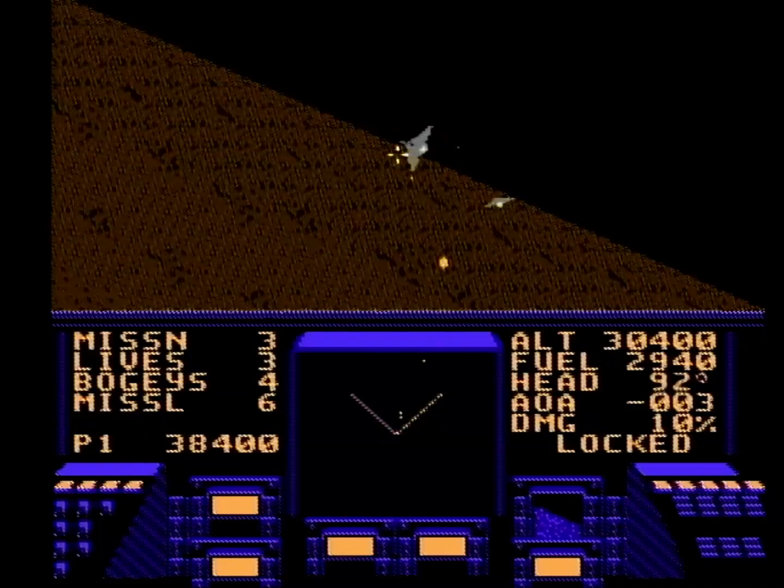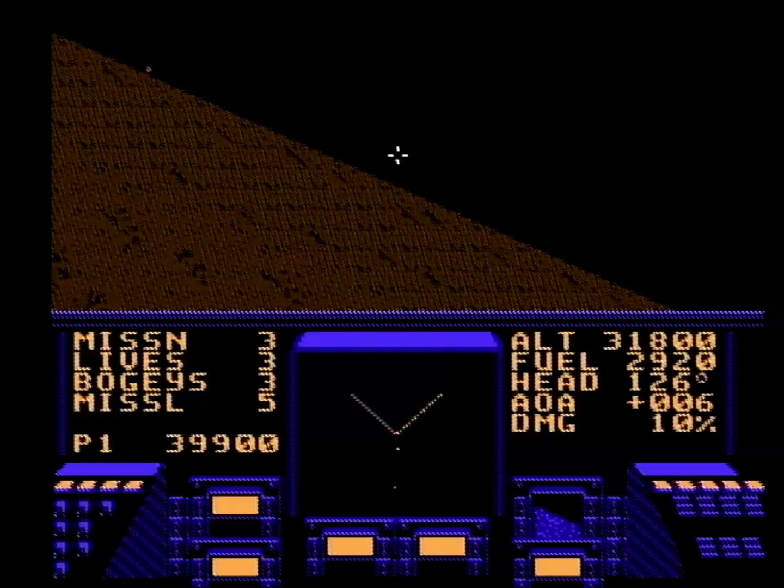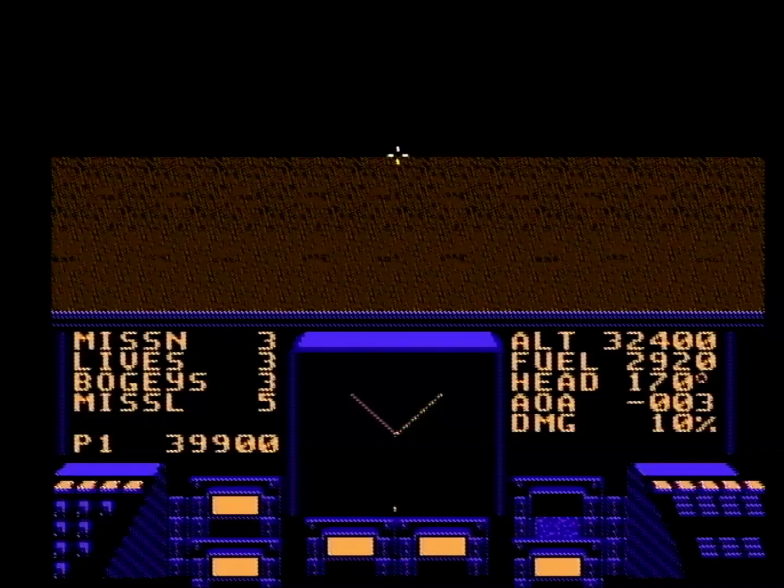Enemy planes will fly towards you from a distance and you have to line up shots and take them out. Simple enough. You can roll the plane and do flips if you'd like, and you might want to do that to track the white dots on the radar, which signify the enemy aircraft in the area. Or you could choose not to do that and keep flying straight because the enemies will constantly loop back around and attack you head on. So get fancy if you want, but it's not required.